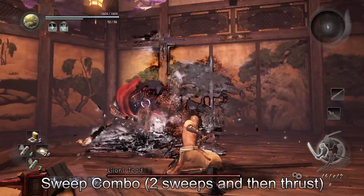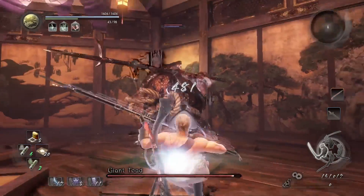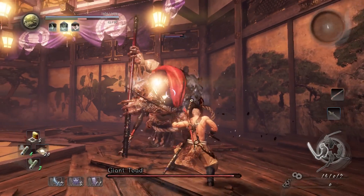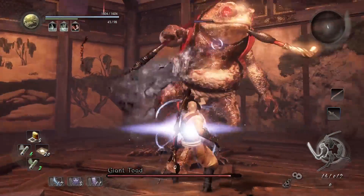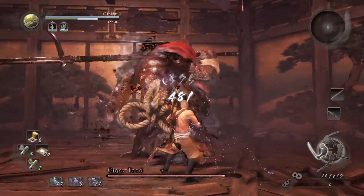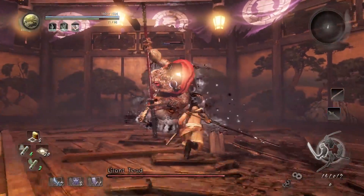The Giant Toad, as you might imagine, is a giant toad. He fights with the spear, so we're gonna fight with the spear too. The main combo that he'll do, as you can see on the screen right now, is the two sweeps and the thrust. This and the falling ground stab are the two most important attacks to learn how to dodge. For the sweeping attack, you can maybe block the first one — I would suggest dodging to the right and staying close so that on the third stab you're in position to get some cheap hits.